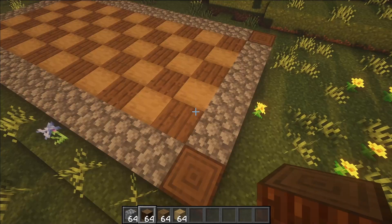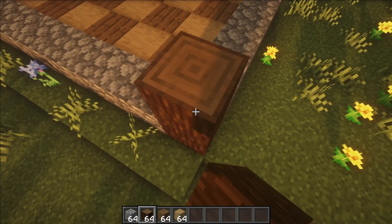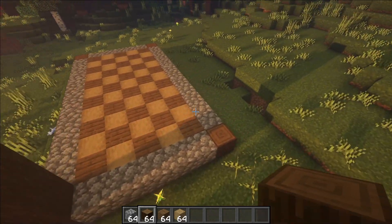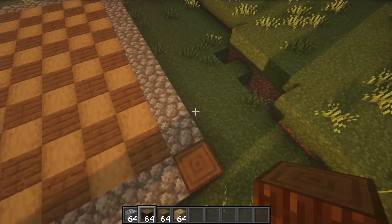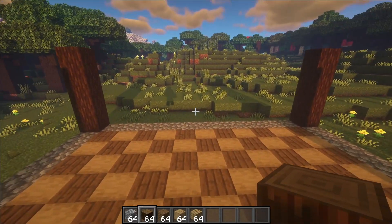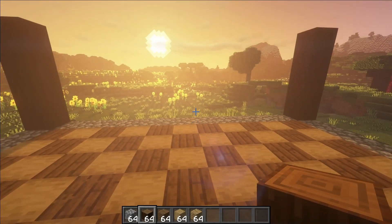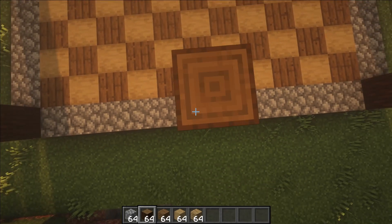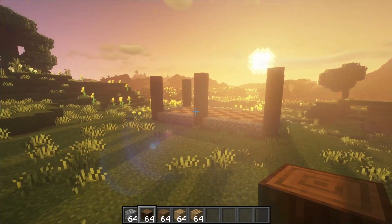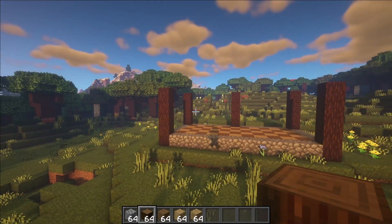Now the next step is to make the pillars. The pillars have to be four blocks up on each of the corners — go one, two, three, and four — and do this on all four corners. Then in the exact center, punch out a block towards the back and make your final pillar the same height. You should have a total of five pillars, and those are your 25 spruce logs all used up.